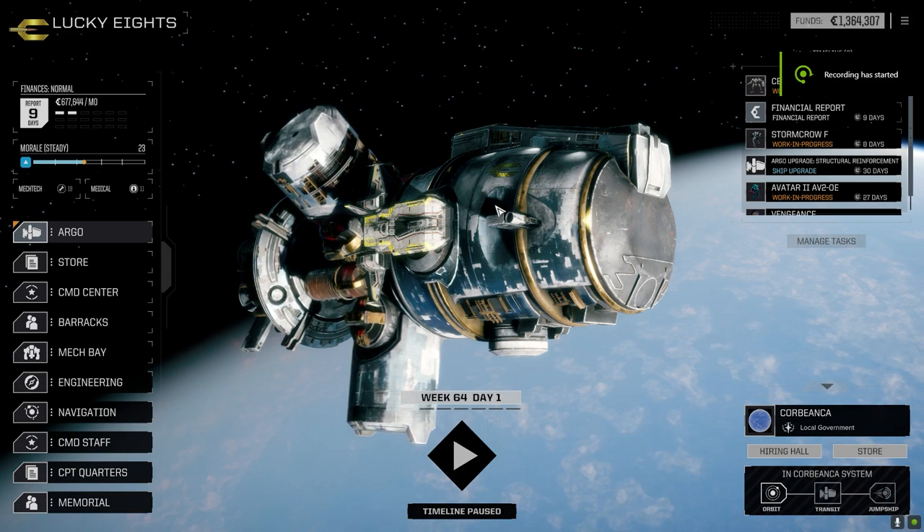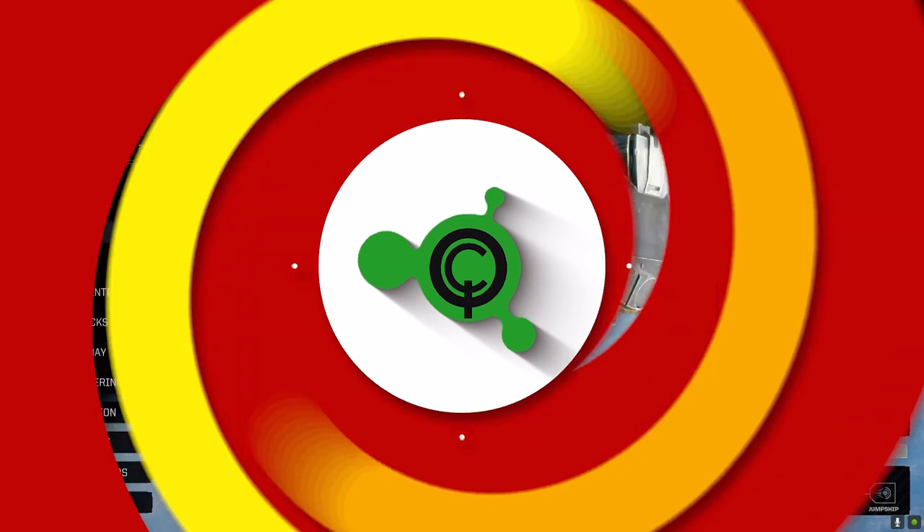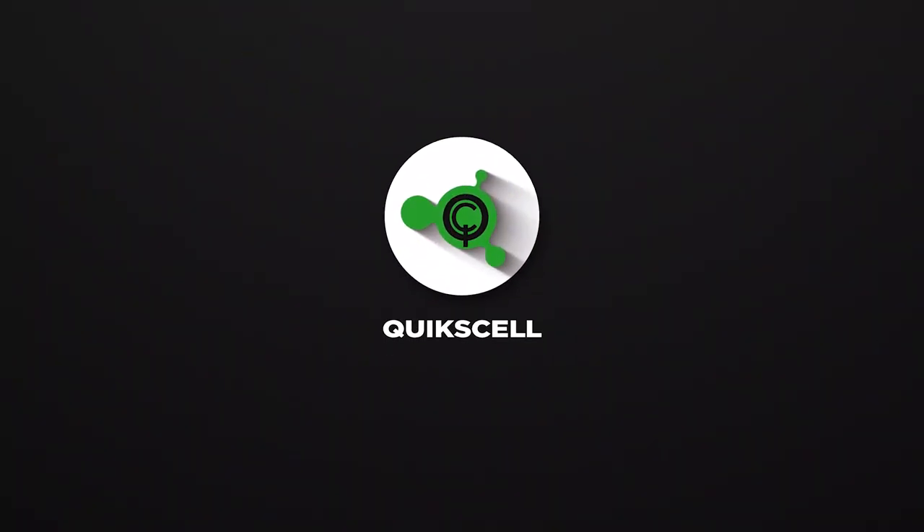Hey everybody, welcome back to the channel and another episode of It's Jenkins. This episode of It's Jenkins is brought to you by Quicksell's Double AC2 — you never lose with Double AC2s.